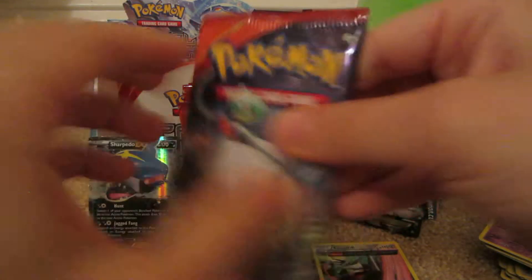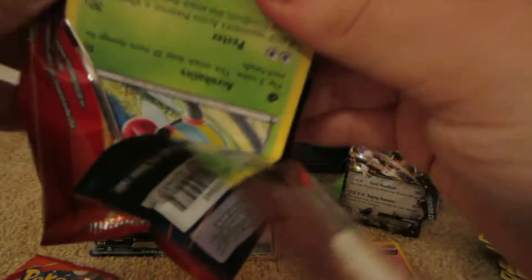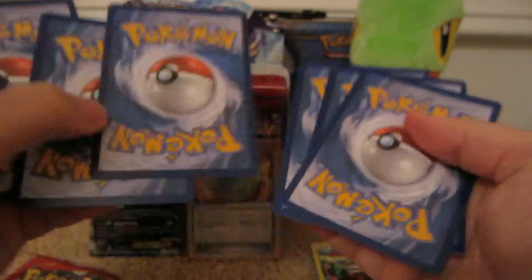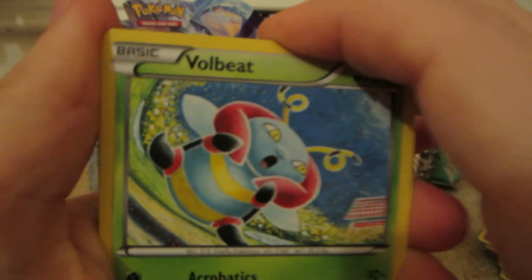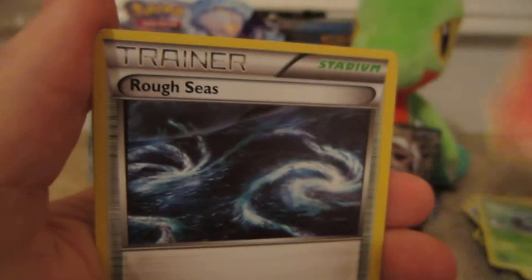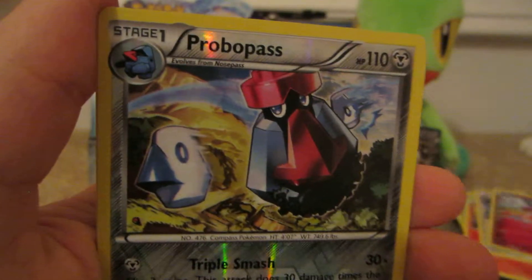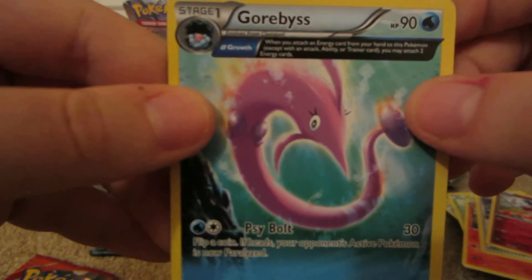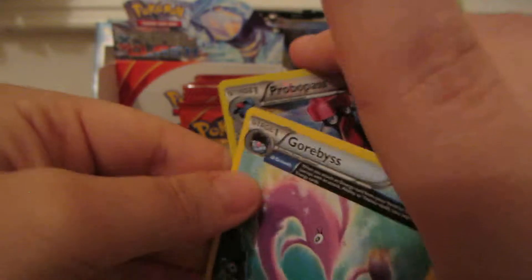Here we have a Mega Gardevoir pack. We have Volbeat, Spinda, Mudkip, Phoebe's Stadium, Illumise, Combusken, Rough Seas, Mr. Mime, Probopass Reverse — which is a rare — and the rare is a Gourgeist Ancient Trait. It's not a holo, but I think it's a really cool illustration. I like Gourgeist. A nice Hoenn Pokémon.